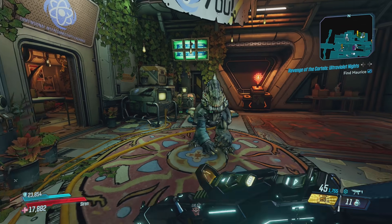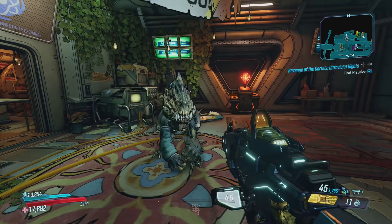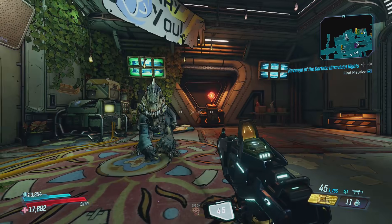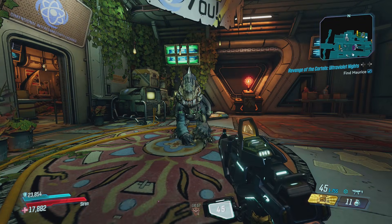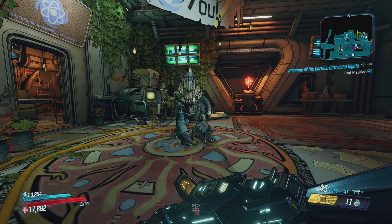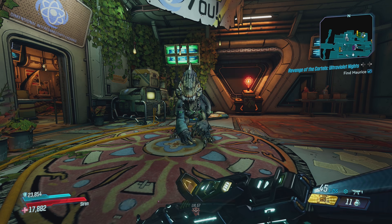Hey, what's up guys, Norm here and I'm back with another video. Today Borderlands 3 just went crazy with all the new content — we have a limited time event for the next week, one lasting until May and one lasting until June. I'll have future videos on that in the next couple hours, but for this video I'm going to show you guys the fastest way to get the pieces of intel for the cartel so you can figure out what the hideout is.